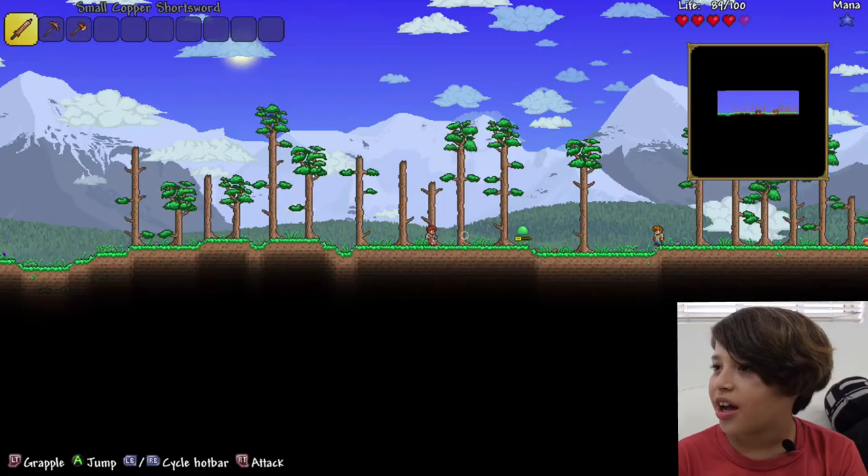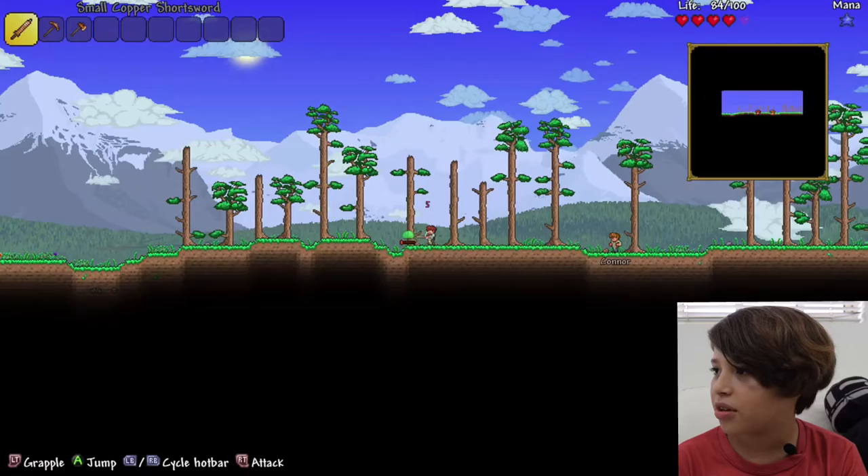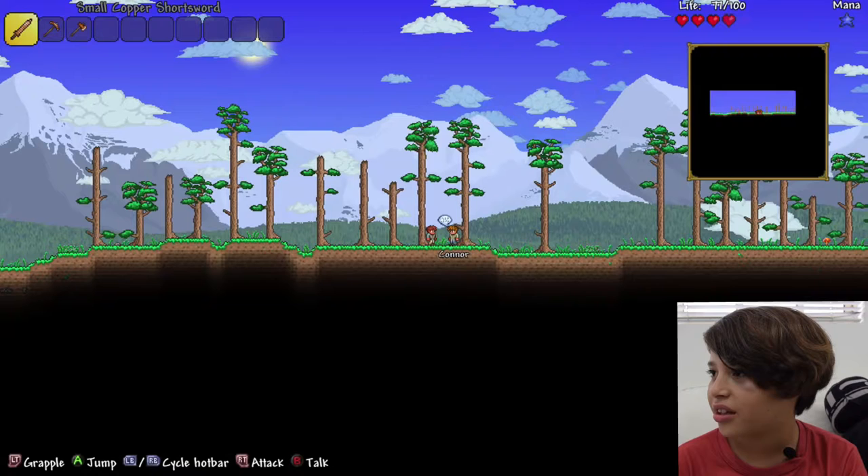Okay, so guys, I loaded in the world and I got a Gabi sword and there's a slime killing me. What's the name of our guide? It's Connor. Okay, so let's get some wood.